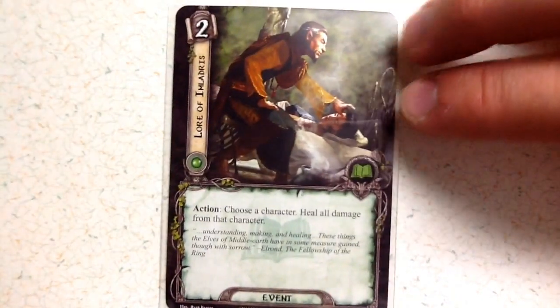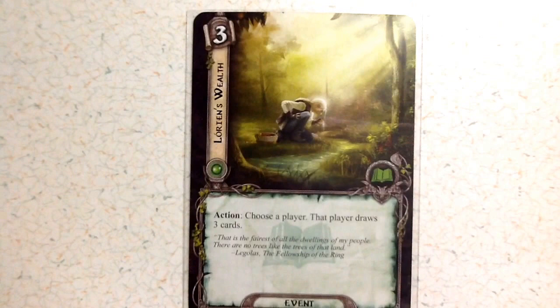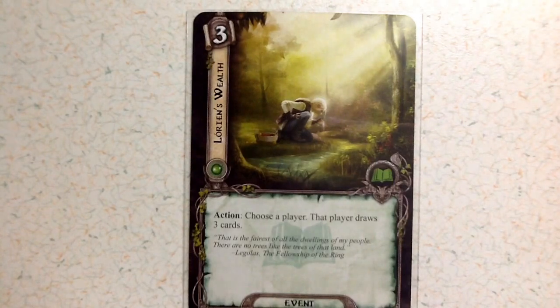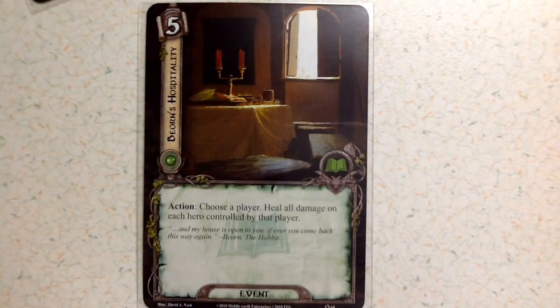Next is Lore of Imladris at two cost: action, choose a character and heal all damage from that character. You have three of those, making it an incredibly powerful and useful card. Then there's Lorien's Wealth at cost three: action, choose a player; that player draws three cards. You get two of those. And then Beorn's Hospitality at cost five: action, choose a player and heal all damage on each hero controlled by that player. You only get one because of how powerful it is.